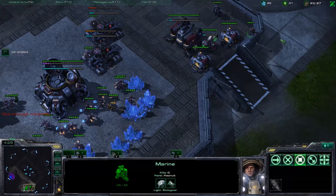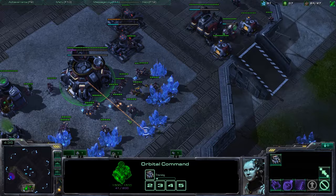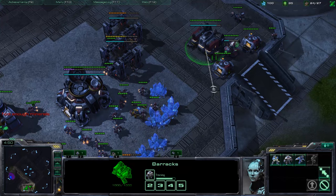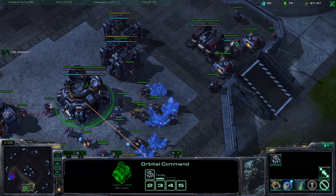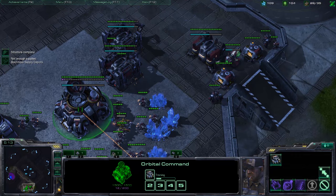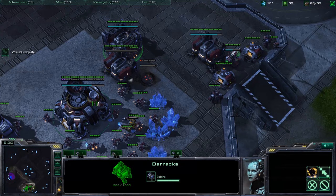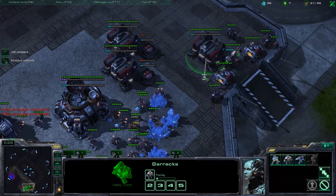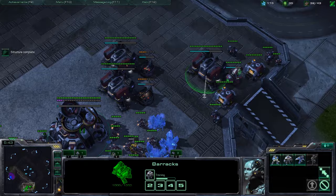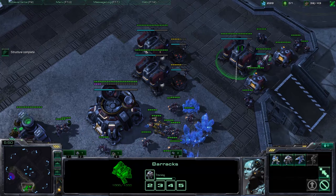Build a marauder. Now build a supply depot at around 24 supply. Keep building SCVs and marauders. Hotkey all your barracks, keep building SCVs, drop mules. Constant supply depots. Get ready to throw down two reactors. Checking up on everything — keeping constant production on marauders, SCVs, and supply depots.